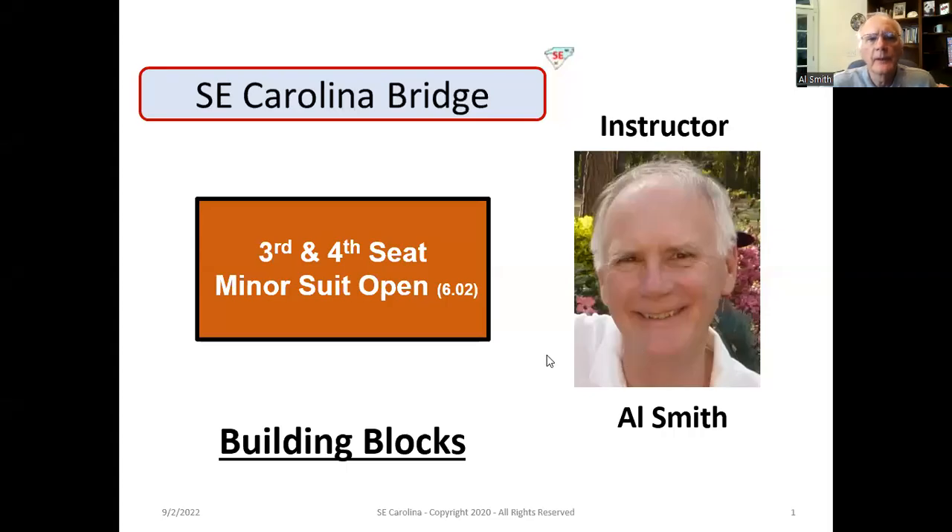Hi, guys and gals. Al Smith here. In this lesson, we're going to talk about opening a minor suit in the third and fourth seat. This is different than what we discussed in the last lesson of opening a minor suit in the first and second seat. Several things to be considered. One, your partner has already passed. In third seat, you're going to want to obstruct the opponents if at all possible. And in fourth seat, you're going to be the decider — to determine whether the auction is going to get passed out or that you think you can control the auction and have the contract bid. So let's get started.